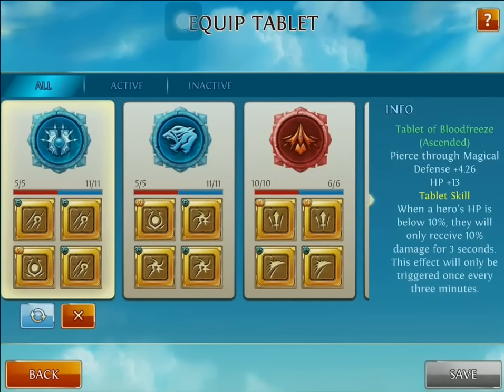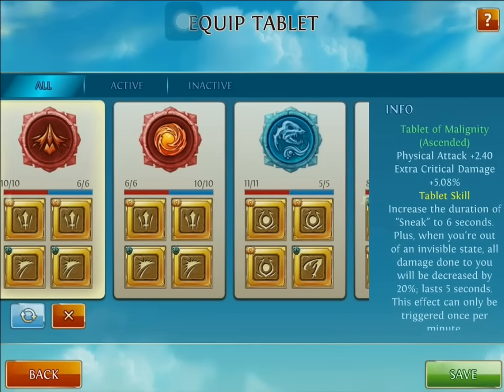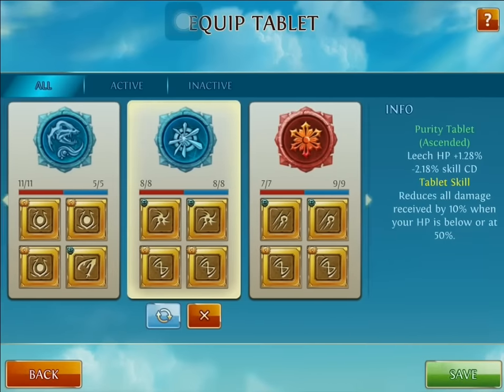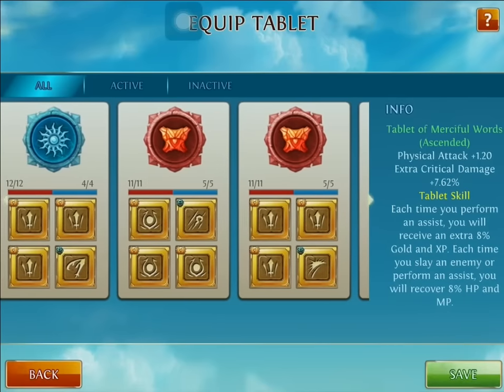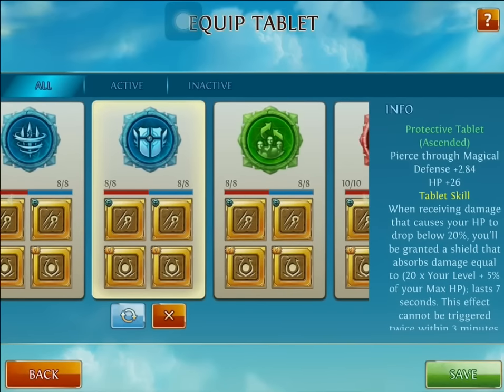Another one I always use with most of my heroes now is the Tablet of Blood Freeze. It's a must-have tablet — if you don't have it, you need to get it. Also the Tablet of Assistance — I always have this one on there because I can always port in and save somebody. It's very good. I also suggest the Tablet of Incineration — it's pretty good, but not one of my favorites. Those first three are my favorites. Another one I do suggest is the Protective Tablet. If you want to go as most offensive as you can with Acidrix, you do Protective, Blood Freeze, and the Elder Tablet. But it gets to a point where it's very hard to kill them in mid-game.